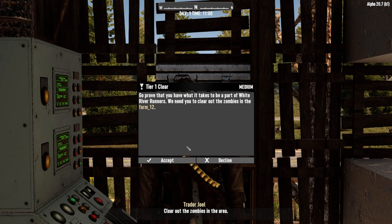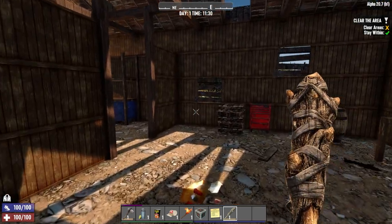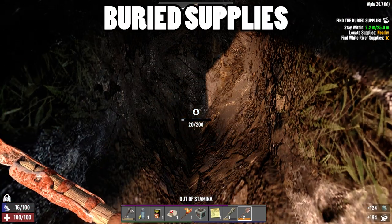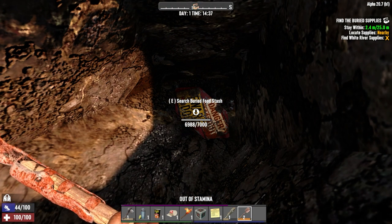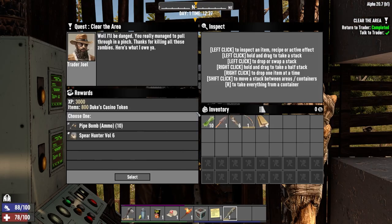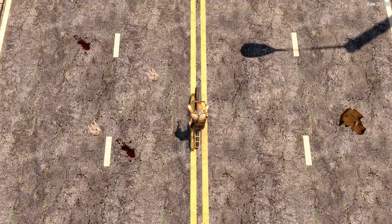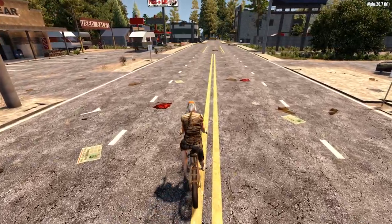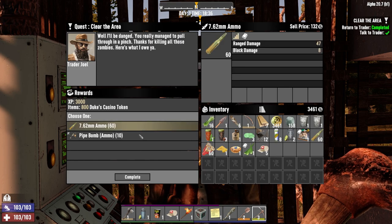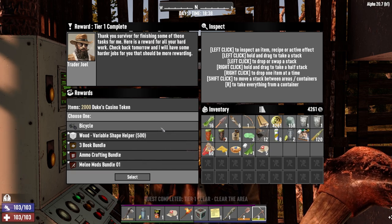Each of these quests will focus on a different objective and provide different benefits on completion. For example, the Clear quests focus on clearing zombies from a POI, so will net you a larger amount of XP, which can be very useful early game. Buried Supplies typically contain a healthy amount of food and seeds, which are vital in the early game before you've managed to get your farming production set up. Another important benefit is the tier completion rewards — one of which is a bicycle, which will help you travel further distances in shorter timeframes, and cuts out the need to scavenge for resources to craft it yourself. To get the bicycle, you'll need to complete seven tier one quests at the same trader location.